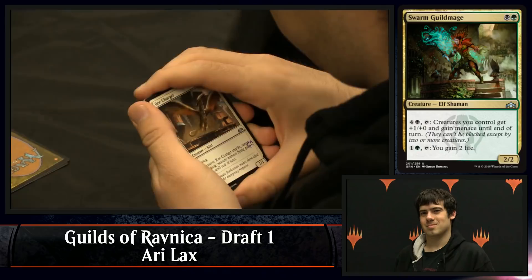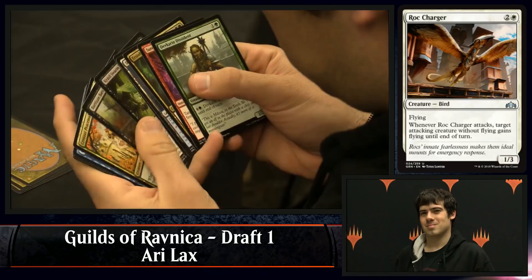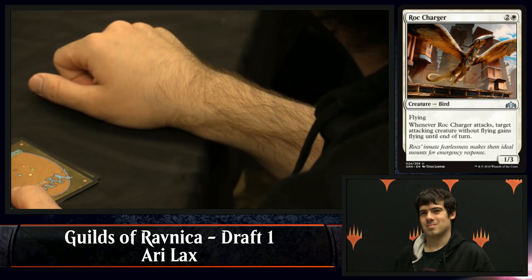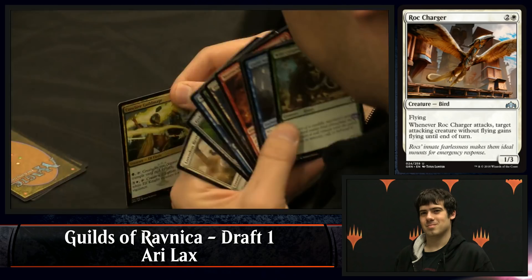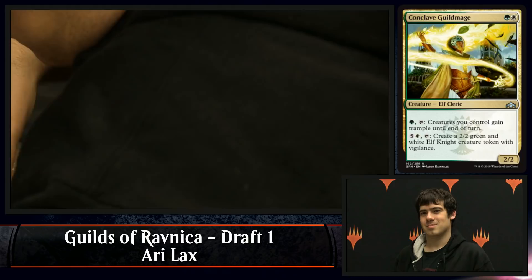Rock Charger — very powerful uncommon in this set. He's looking at the Dimir Guildgate. I honestly wonder if Ari is considering the possibilities for that Guild Summit. Rock Charger is particularly strong in this set — this type of card has been really good for the last few sets, but in a set that has the Mentor mechanic, it's particularly strong. There's a Guildmage I like even a bit better — the Conclave Guildmage. I think this one is quite a bit better than the Swarm Guildmage. Ari won his Pro Tour with Abzan, right? You do remember that correctly. Well, it looks like he's running it back.